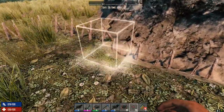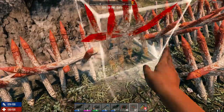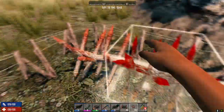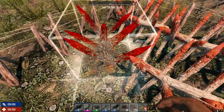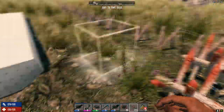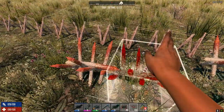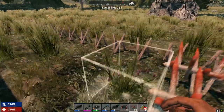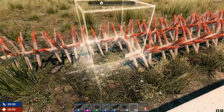Just watched a video where the Fun Pimps were talking about improvements for building in this game. They're implementing a system where instead of making all the different shapes separately, you just make your flagstone or concrete block and when you're placing it you can decide what shape you want it to be. It's going to save so much time.